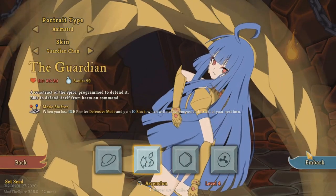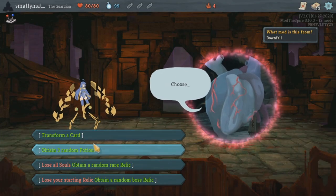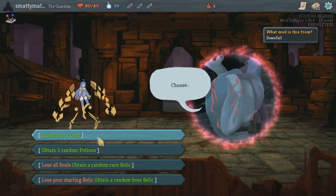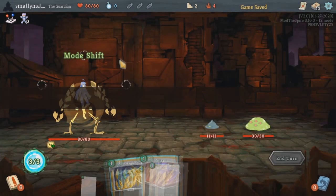The Guardian class is unlocked after beating act 1 with the slime boss. Just as you'd expect, shifting modes, blocking, and gaining a ton of thorns is a big part of his kit. But he also has some other new and super interesting mechanics like gem socketing and the stasis system.